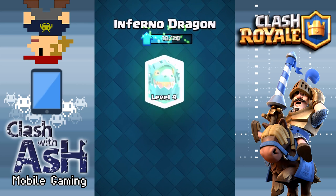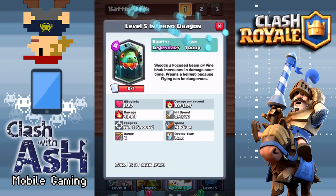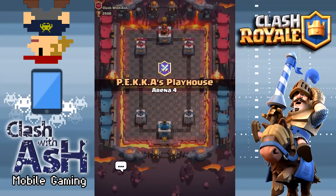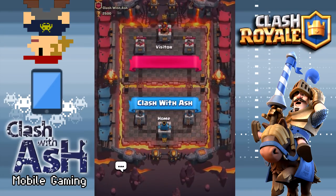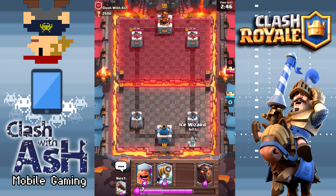You can see the damage and damage per second are both listed there, because this bad boy fires up just like an Inferno Tower. It gets incredibly, epically strong, and I hope to demonstrate that in today's semi-little mini sneak peek in this match, where I'm going to put up on one of my accounts the Inferno Dragon. On the other account, I'm going to put up every single tank in the game, so let me cycle to the Inferno Dragon.